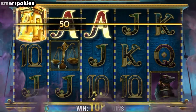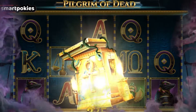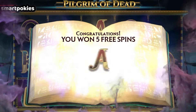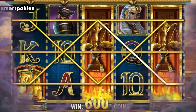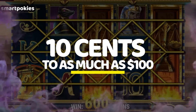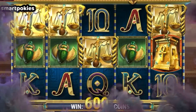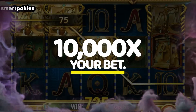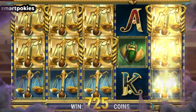Following the same ghoul theme, we have Pilgrim of the Dead by Play'n Go at number 6. Here you have a tomb symbol as a wild, helping you complete winning lines. Get three and be granted five free spins, or up to 30 of them. A spin goes from as little as 10 cents to as much as $100. This ancient Egypt-themed pokie can grant you handsome rewards fit for a pharaoh, with a max win of up to 10,000 times your bet.